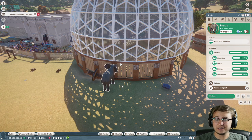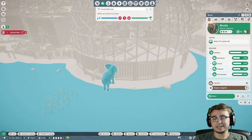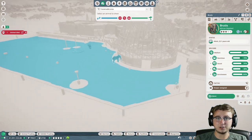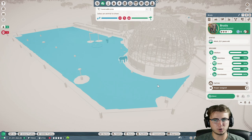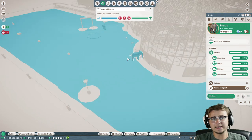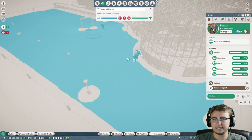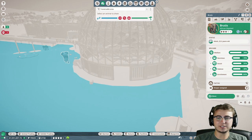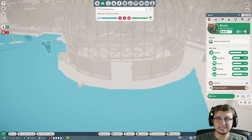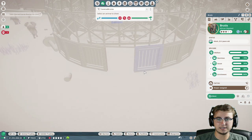You guys informed me that if we click on the animal and hit H, it'll open up the heat map. Anything in blue is an area they can travel to and walk around in. Inside our dome there's not a single speck of blue, which means the animal can't actually walk in there.